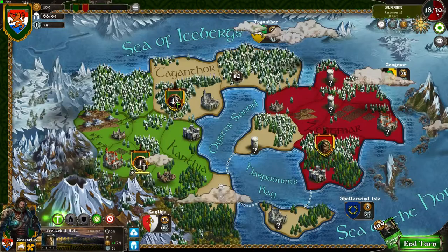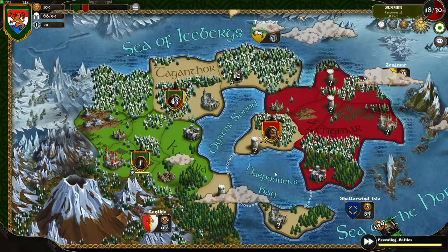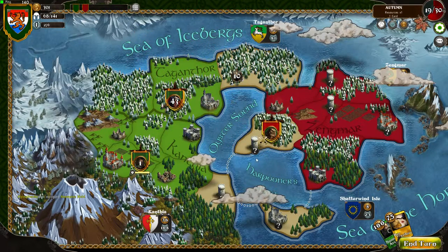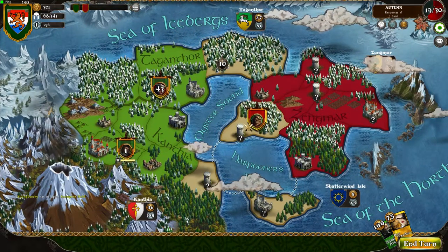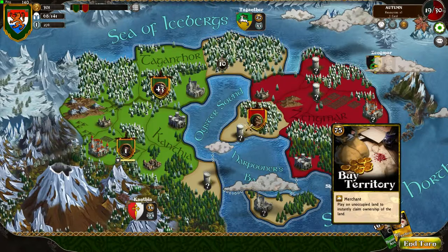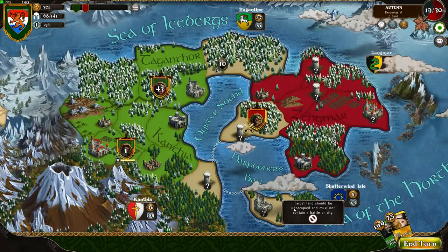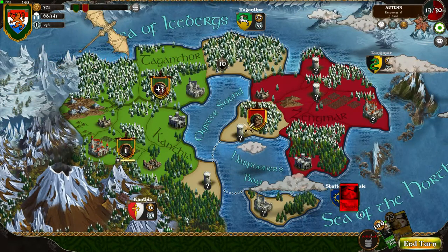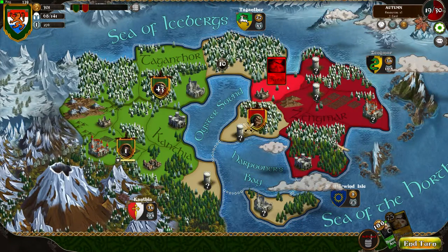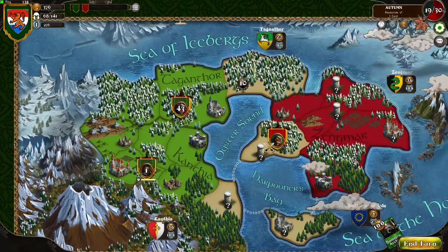He's going for the tower here. There we go — we have a city! Hey, what is this? A new card I've never seen before: Buy Territory. Play on unoccupied land to instantly claim ownership of that land. Target land should be unoccupied — oh yeah, there is no unoccupied land left. So, bye-bye card. That's a pity.